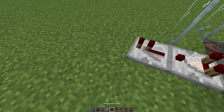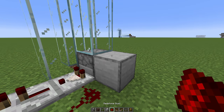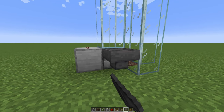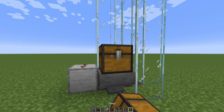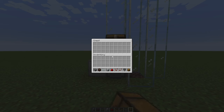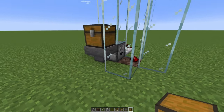Place a repeater, then redstone dust all the way in here. Then a block and some redstone dust on top. Then on the front side, crouch and place a hopper and then a chest on top — you can also place two chests if you'd like. Now let's place the item inside and the dropper shoots it into the bubble elevator.